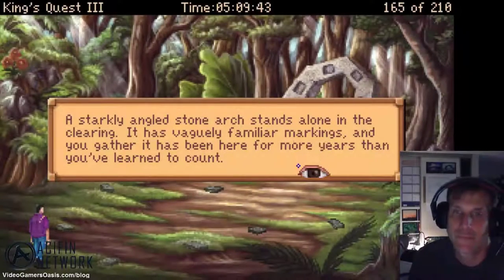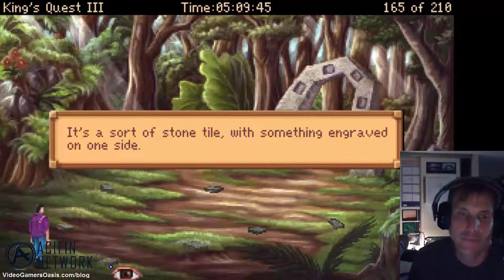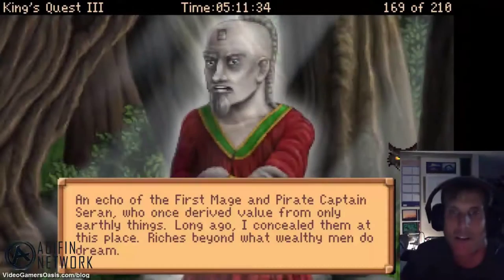In this episode of King's Quest 3: To Heir is Human walkthrough, my hero Gwydion, aka Alexander, successfully completes the third ordeal and obtains the treasure from the pirate mage.